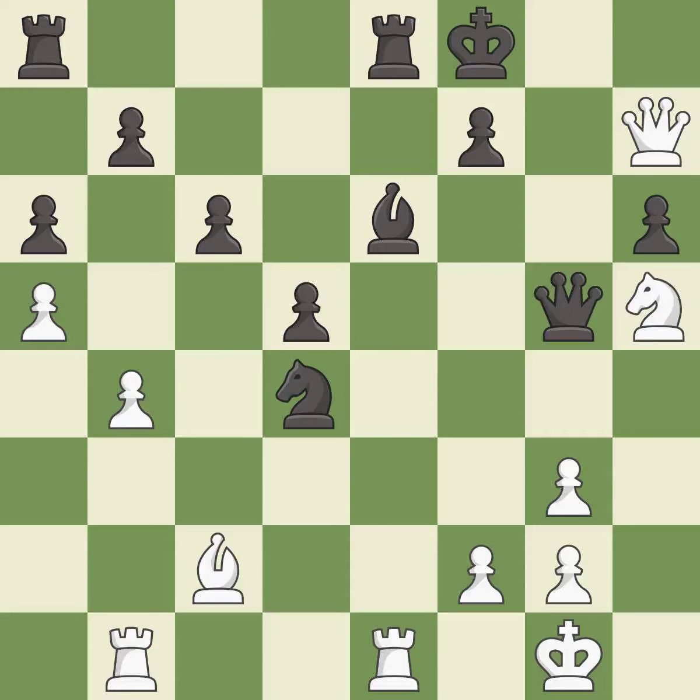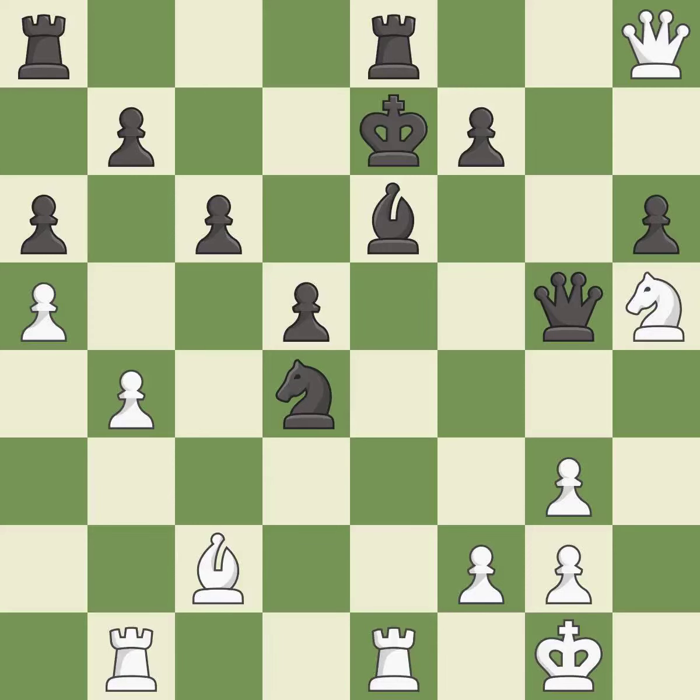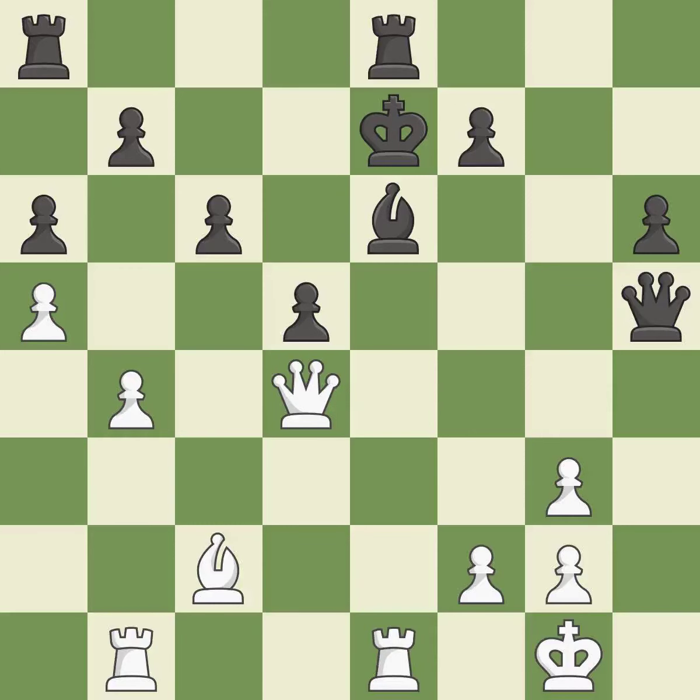This wins a tempo by threatening a knight and forcing it to move away. This threatens to win a knight — it is best. This forks pieces by creating a simultaneous attack. This is the only move that works — it is a great move. This exposes an attack, threatening a queen — it is best. This is an equal trade. This is the only good move — it is best. Right on target — it is best. This threatens to capture a trapped queen — it is best.